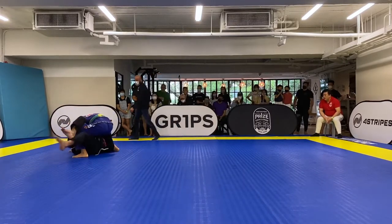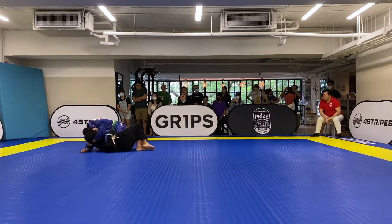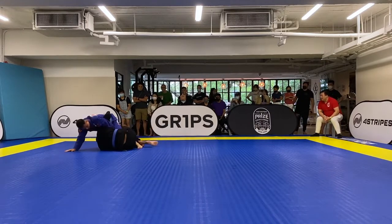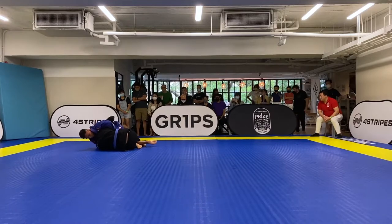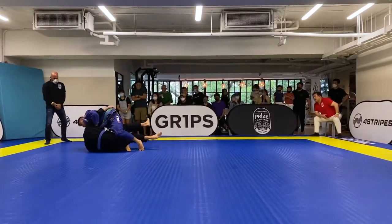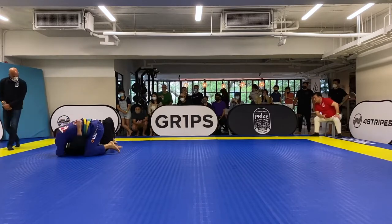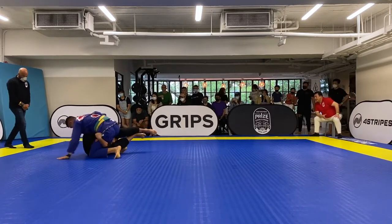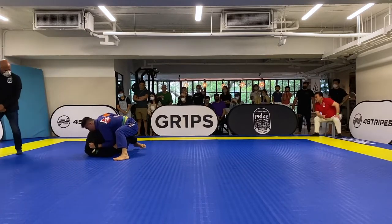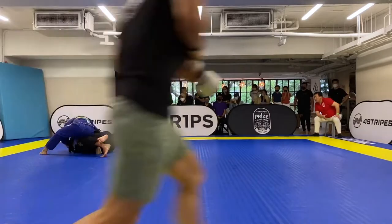Gregory pulls half guard. Hochanan's got a really good top control — Hochanan, we got giant killer Ho! He steps over into the mount. Gregory recovers, man. We got Gregory fighting in the half guard position, Hochanan looking for the knee slide into the left-hand side.